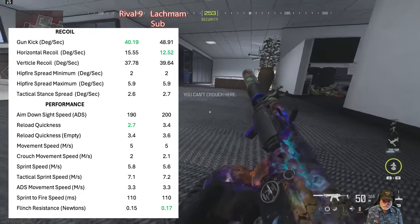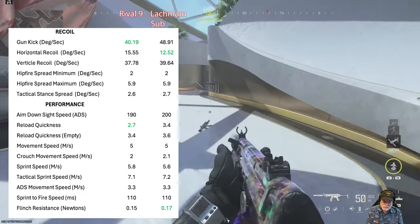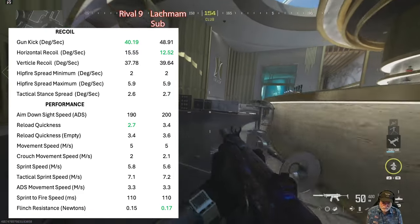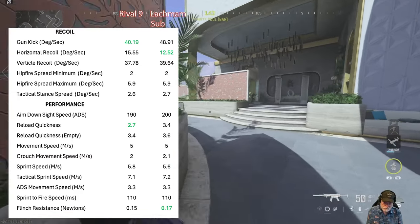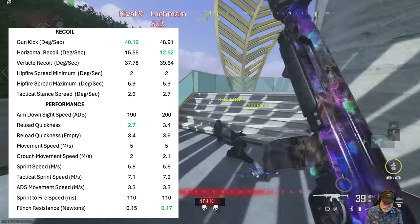Looking at the recoil: the gun kick is better for the Rival Nine, but the horizontal recoil is good for the Lockman Sub. Reload quickness goes to the Rival Nine and flinch resistance to the Lockman Sub. They're very comparable, and very much OG with the meta right now.